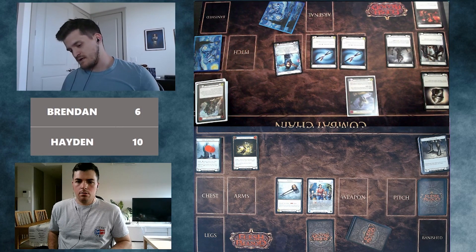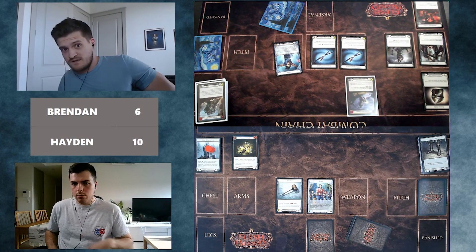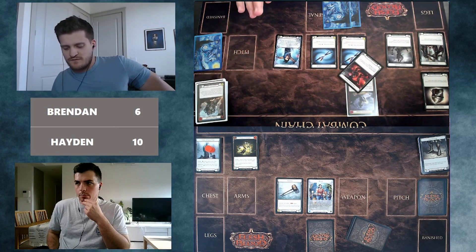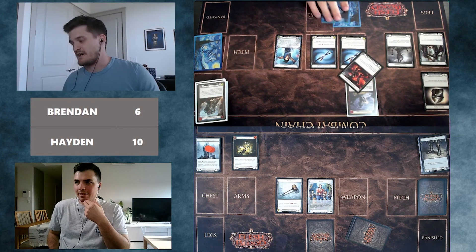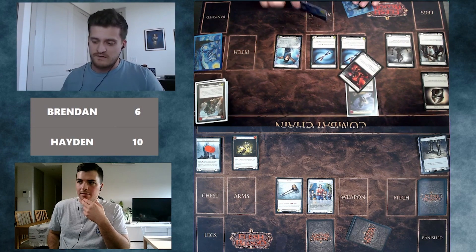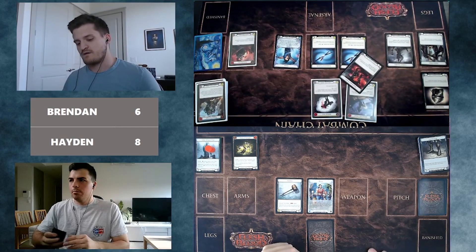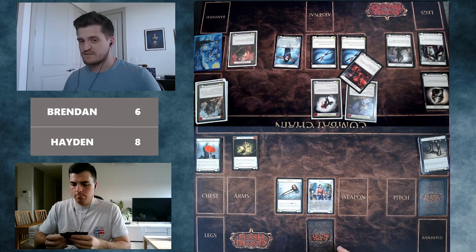Brendan acknowledges the face-up play looks terrible, but the bottom of his deck is in bad shape. It does go Razor Reflex, Nimblism. He needs a target down there for that Razor Reflex and doesn't know if they'll get there. He plays Blackout Kick for six, pitching Wounding Blow to try to get it near the Razor Reflex, applying pressure to Hayden in these final turns. He still has Goliath Gauntlet and believes one Open the Center remains in deck.